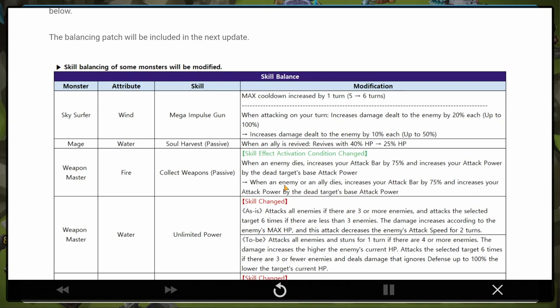Also, when attacking on your turn, the skill used to increase damage dealt to the enemy by 20% each up to 100%, and it's going to be changed to increase damage dealt by 10% each up to 50%. The Wind Sky Surfer - I believe that's Oliver, the one with the 33-speed lead. Correct me if I'm wrong in the comments below.